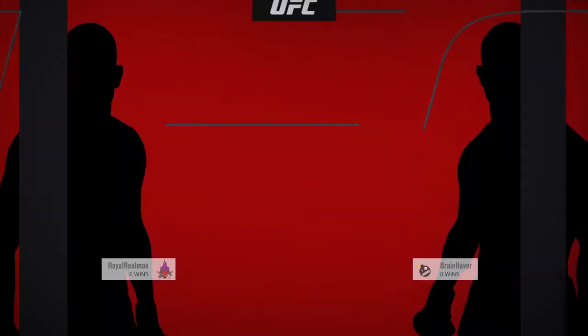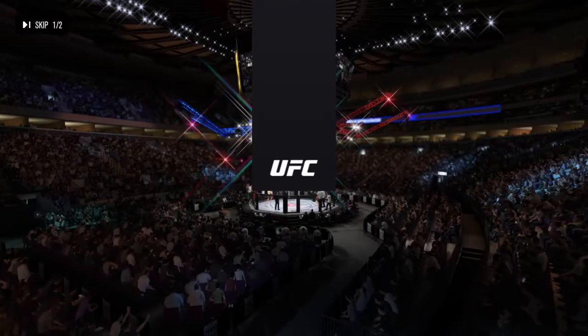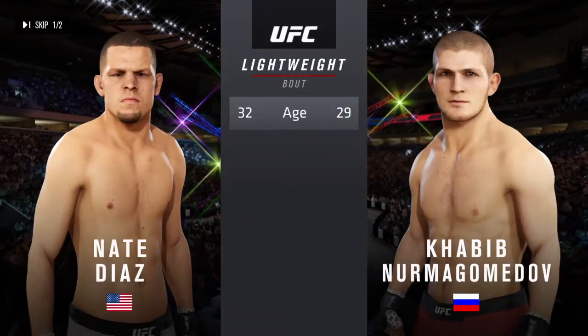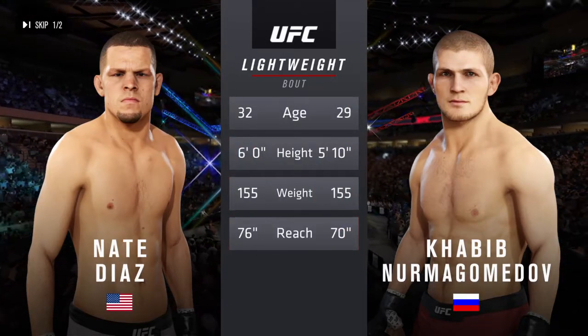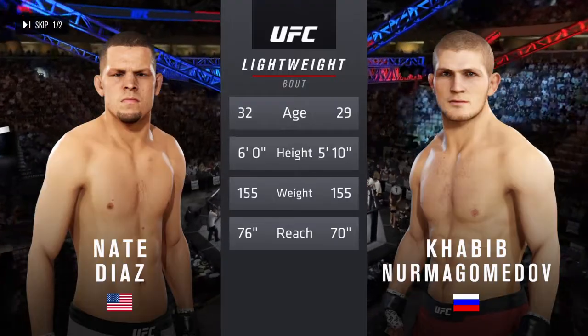All right, coming up next, we get to this lightweight tilt between Nate Diaz and Khabib Nurmagomedov. And now our tale of the tape for this lightweight scrap. Nurmagomedov is 29, Diaz is 32. He is two inches taller and will have a reach advantage.